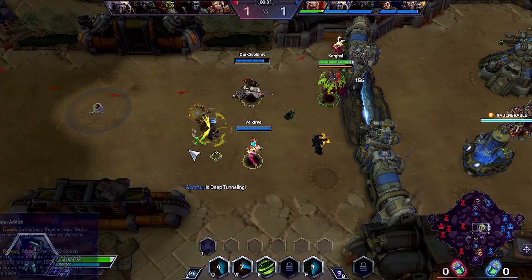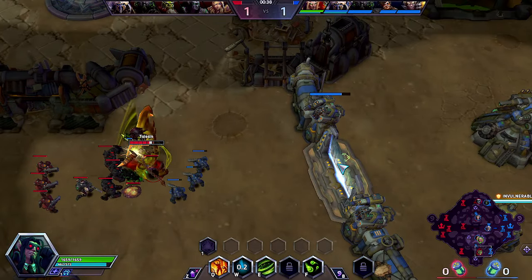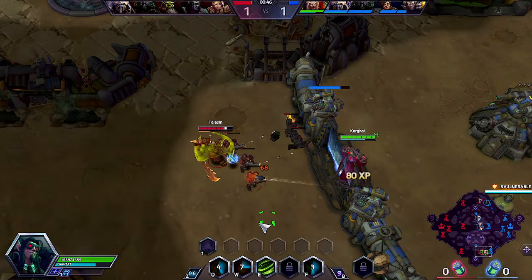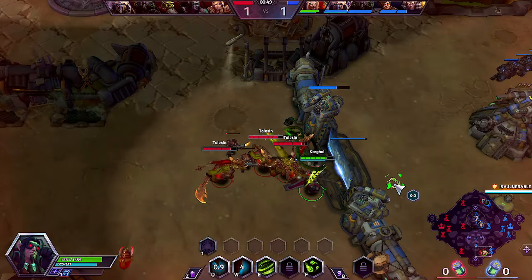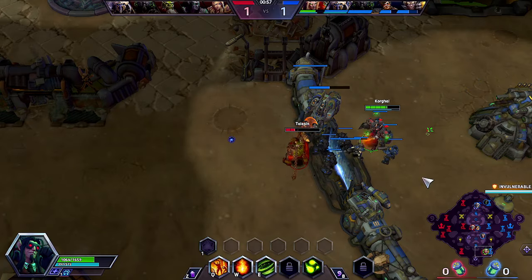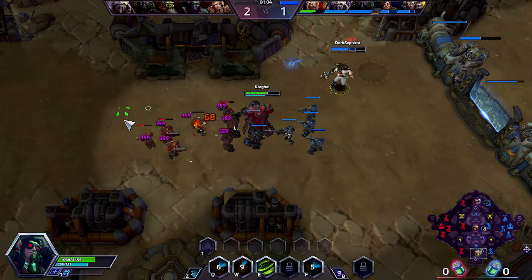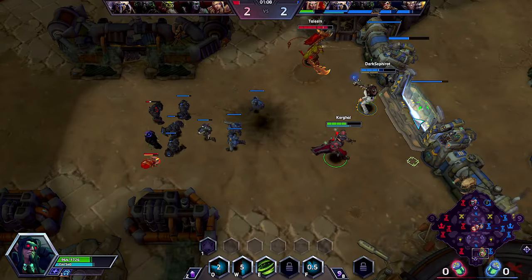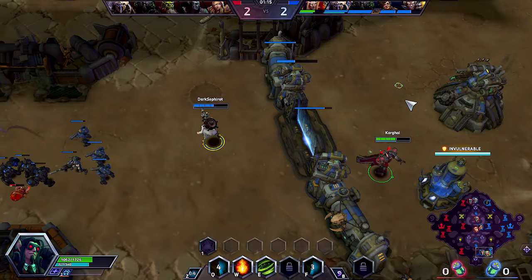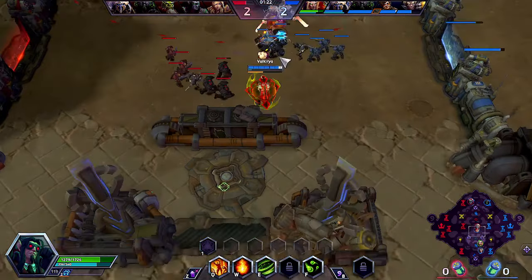We start by clearing some waves and move towards the bottom side. We can clear waves fairly easily, so we can rotate to get our mana added quest — somewhere between middle and bot I guess. We have another tour as well, and we really need to try and grab the regen glowstone.